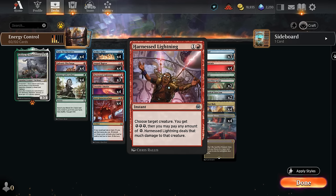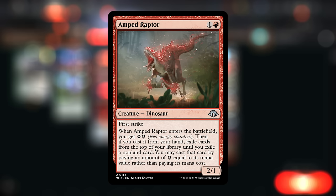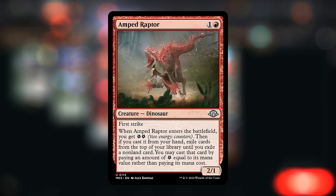Amped Raptor might be the best energy card printed in Modern Horizons 3 — a 2/1 first striker. When it enters we get two energy, and if we cast it from our hand we get to exile cards from the top of our library until we hit a non-land card, then cast it by paying an amount of energy equal to its mana value. So if we already have some extra energy, it can even help cast three or four mana cards off the top of our deck.